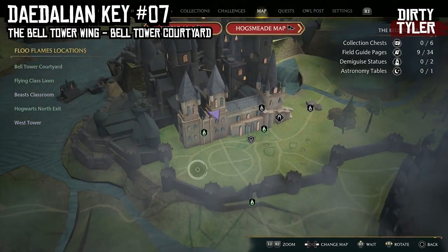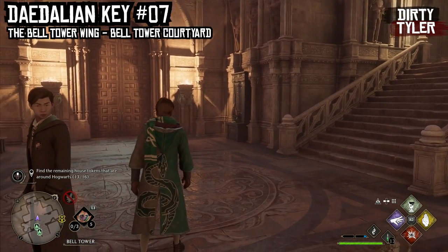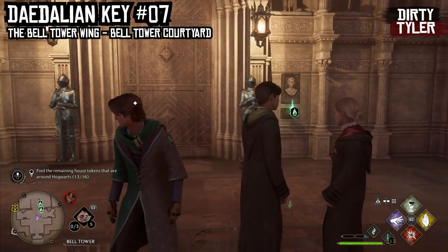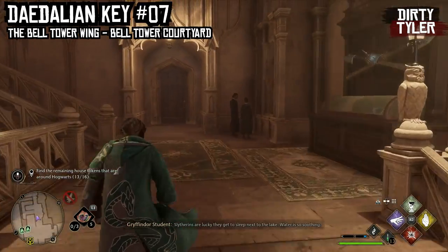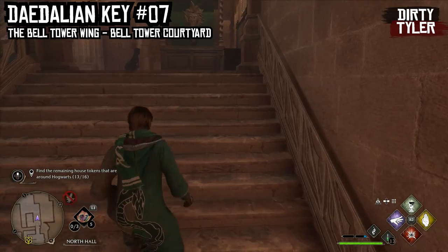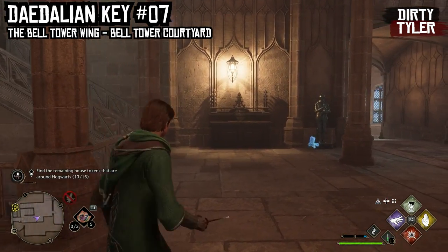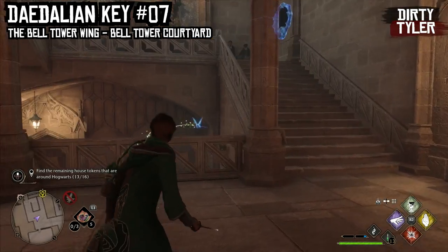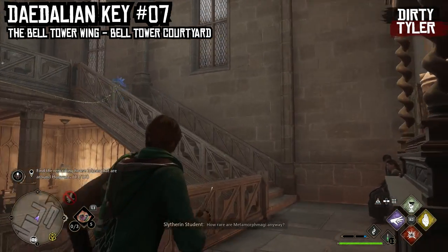Moving over to the Bell Tower Wing, we'll be going to the Bell Tower Courtyard Floo Flame. From this location you just want to run up the staircase and through the door. From there run up the stairwell and you will see the Daedalian Key just here. Follow it up the stairs and it will lead you towards the cabinet.